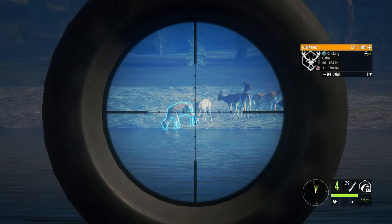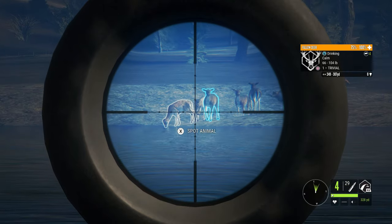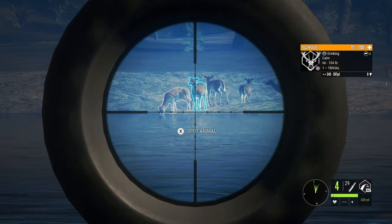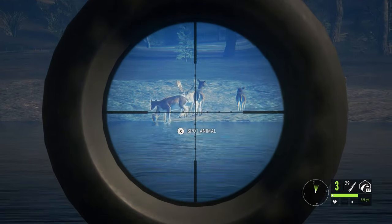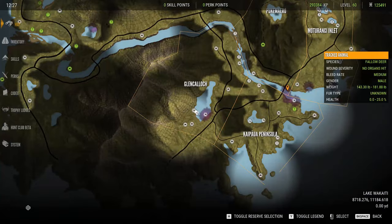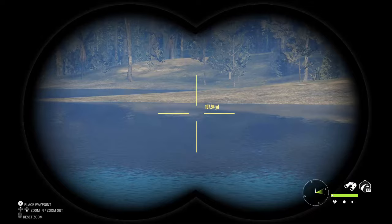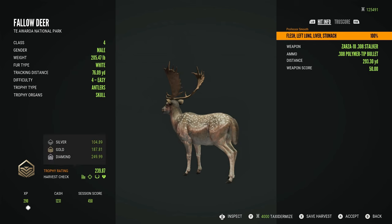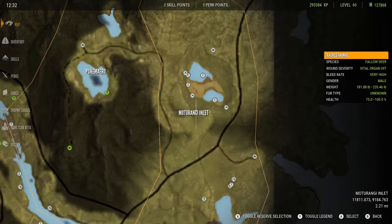Just waiting for him to pick his head up so I can see his chest. A female deer is getting in the way, so I take her down. And he is down — some great shooting! We'll use the other tent and fast travel over to pick up this level four. Nice white fur type — love that fur type as well as the chocolate. 239 pounds, our biggest buck of the day.